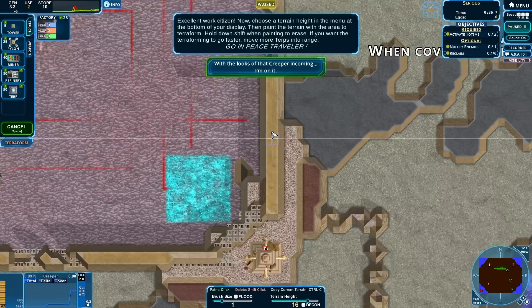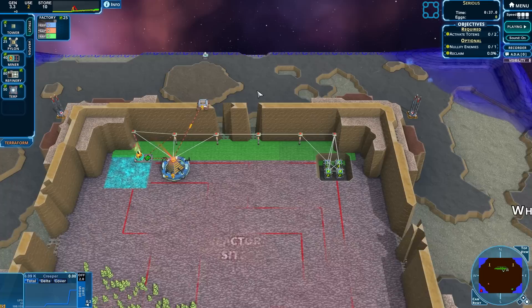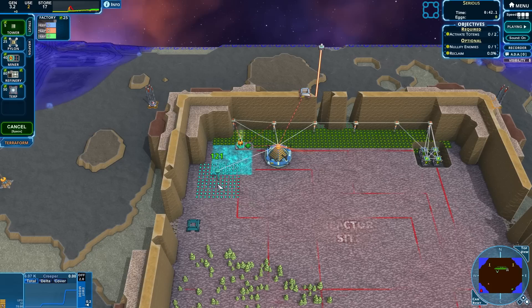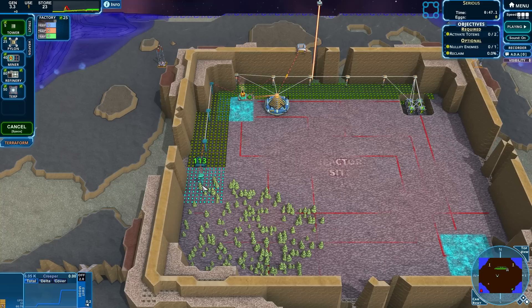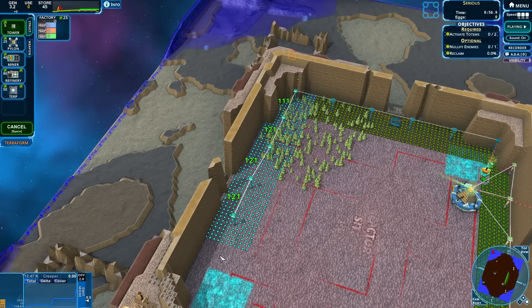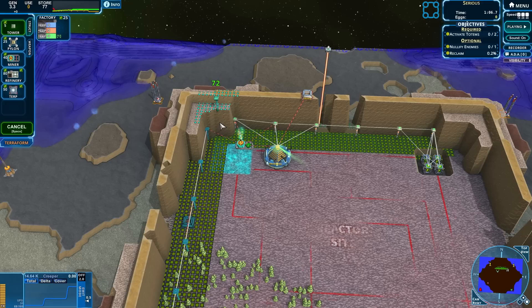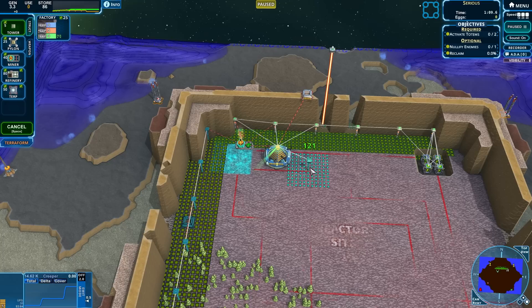I don't know how low any of this is but we want to get rid of our gaps, otherwise this is probably going to go badly for me with that creeper incoming. Let's get some of these down. How much am I generating? Not much. I see - that's why this isn't extending.